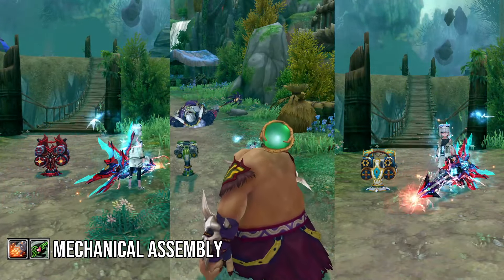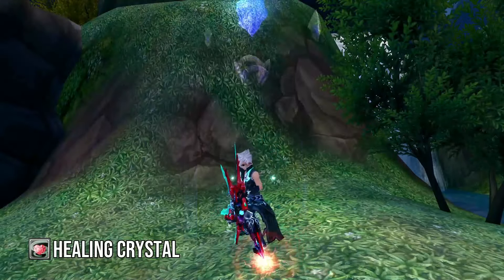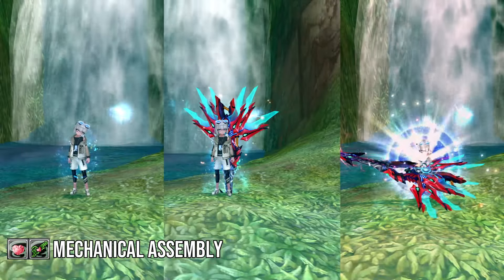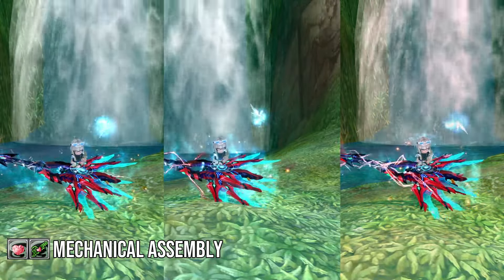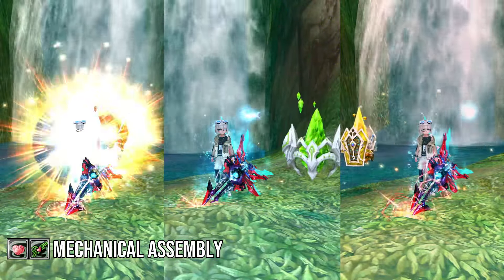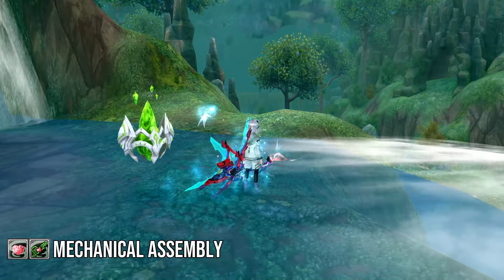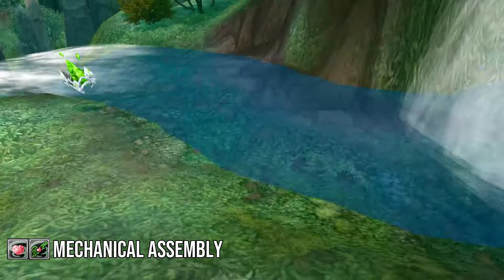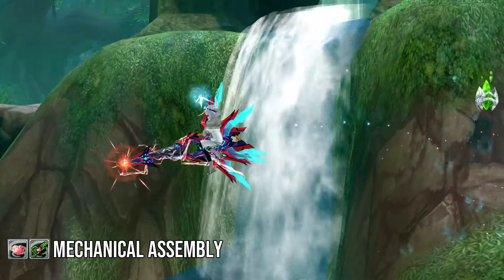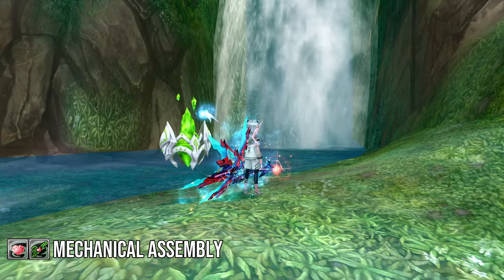Each of the turrets has their damage output buffed between 90 to 110%. As for the crystals, you can spawn them by holding Mechanical Assembly to full charge. They have less AoE than before, but they've been buffed in other ways. The green sanctifying crystal's healing has been beefed up, and it will also remove debuffs faster — one every 5 seconds. The red growth crystal will give you more of a damage buff and crit buff, and its zeal rate is doubled. The yellow light shield crystal has a higher defense and evasion buff than before as well. And of course they follow you too.